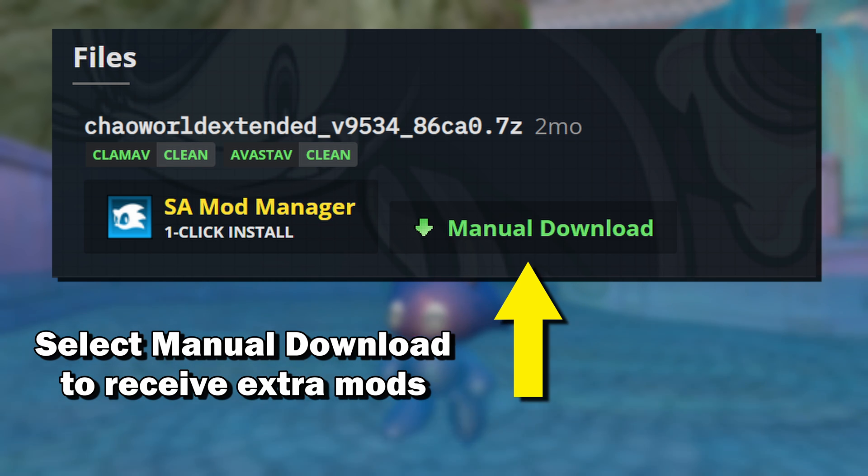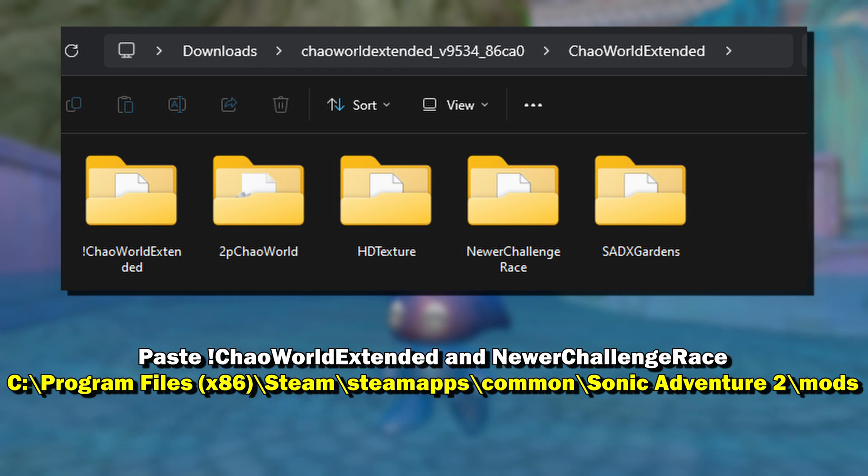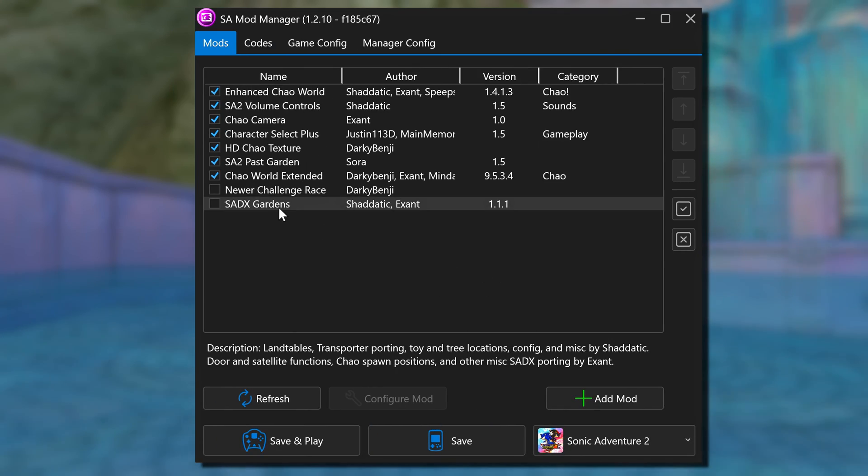The reason for this is because the one-click method only installs the main Chao World Extended mod. If you do the manual download and unzip the file, you will see it comes with more mods that the developer recommends. Grab the new challenge races folder and paste it into your mod folder, which should be in this location. Refresh the mod manager and you'll see it pop up.